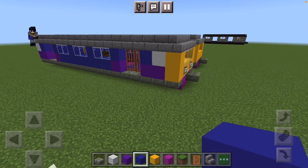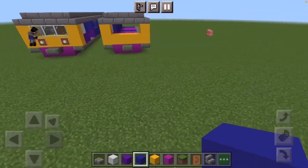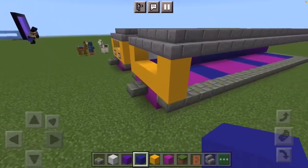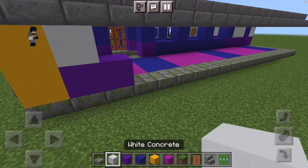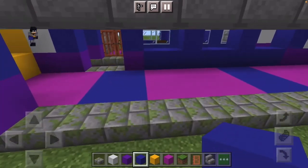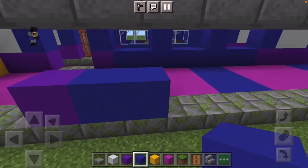To make the other side, it's slightly more simple, but we're still following the basic template here. Blue concrete, purple concrete - do the same thing as we did with the other side.